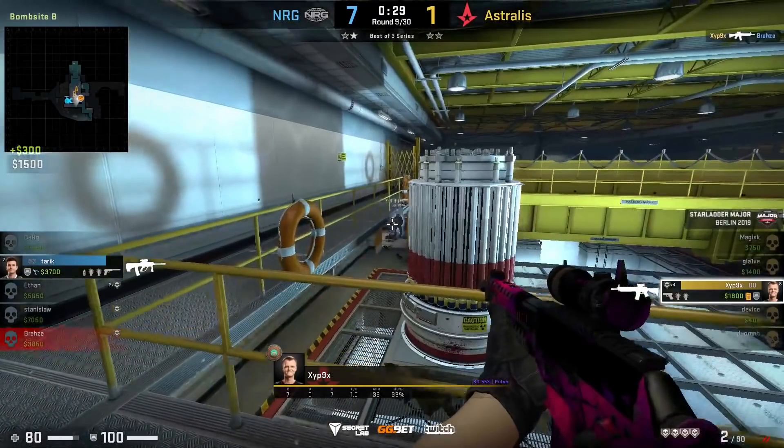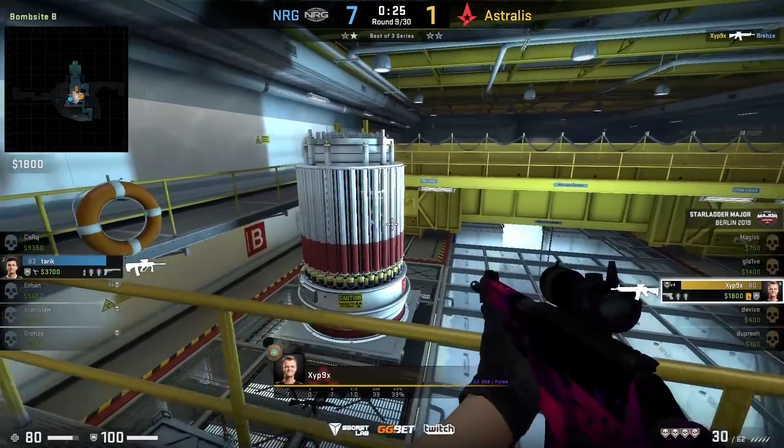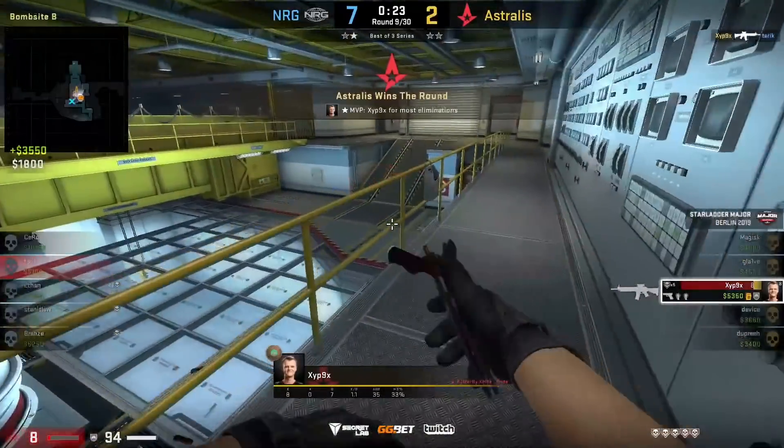He's able to take out Breezy first on single door before getting to cover to reload, also gaining the information on where Tarek is. Tarek is a little bit impatient here and tries to push out to take the fight towards ZipX himself, resulting in the round win for them.